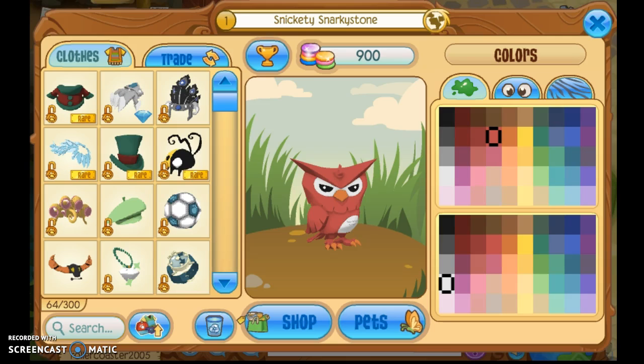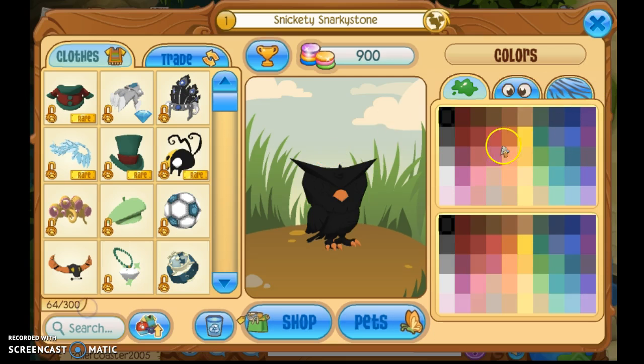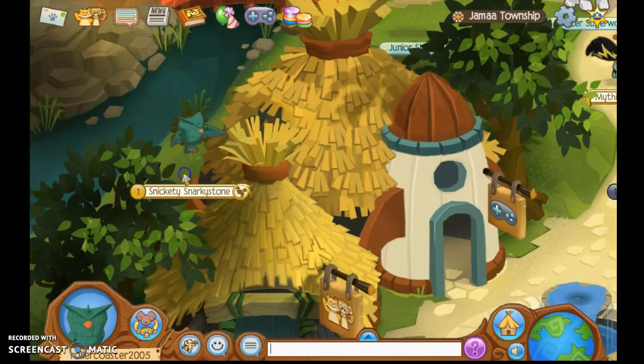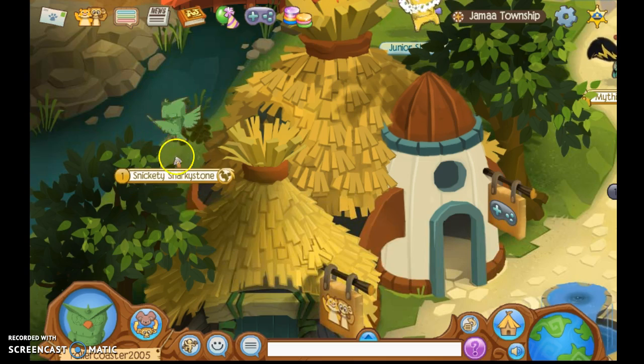Now we're into Step 4: creating the perfect look for your animal. Most people make their animal all black because they want to be a spy. However, that may not be a good idea, because what you want to do is blend in with your surroundings. For example, if I'm going to be hiding in the grass, I probably want to be green. So I'm going to be green, and with the right shade — bam, I blend right in. Except for the little orange and the name tag, but nobody ever looks at that.